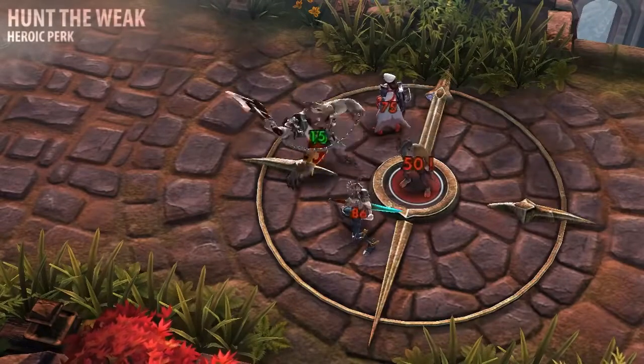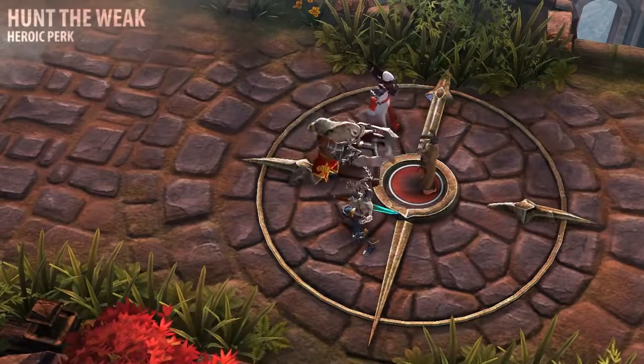Glaive's Hunt the Weak perk causes his critical strikes to cleave, dealing damage to all enemies around his target.